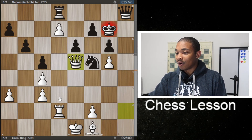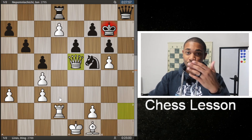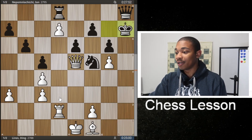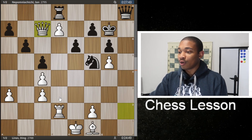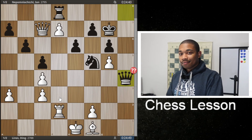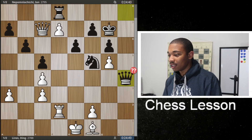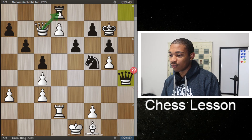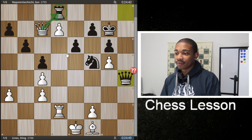They did some repetition moves because they're trying to get to the 40-move mark to get that extra hour on time control. Then we got queen to C7, still technically winning. Then Jan Nepo blundered again — that was a free rook on D8.